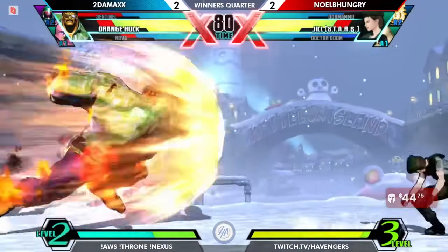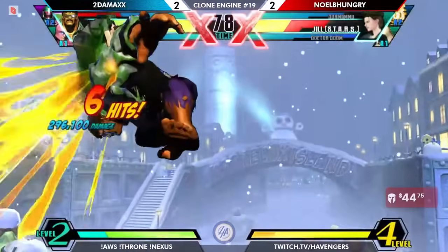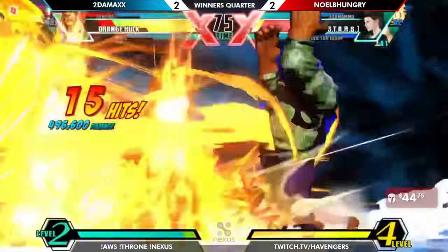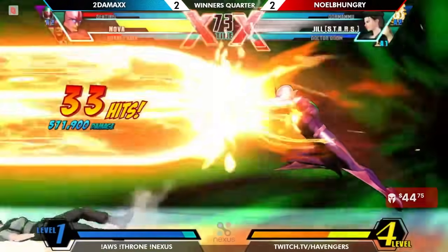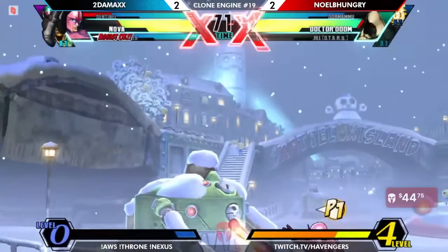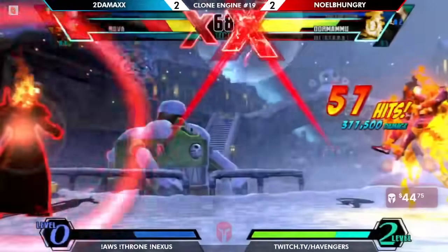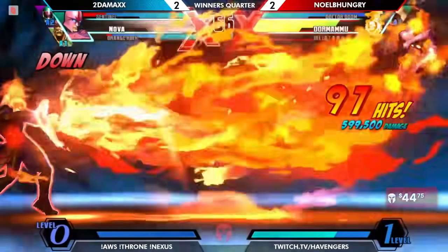Got to pick up with missiles, but both of them going for TACs very liberally. I think this is going to be the end of Starz Jill — has access to assist. We'll need to use two meters this way. If you need to use two meters to kill a character, what do you do? You just do it — specifically on this team we build a lot of bar. The Chaotic Flame gonna cook some Nova, ends up investing the X-Factor in Sentinel.